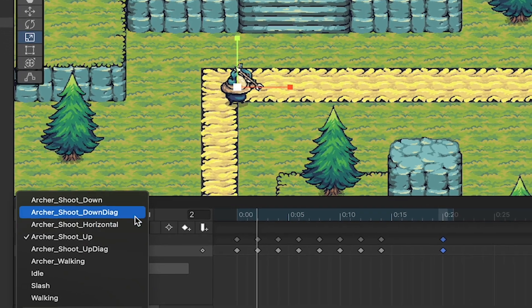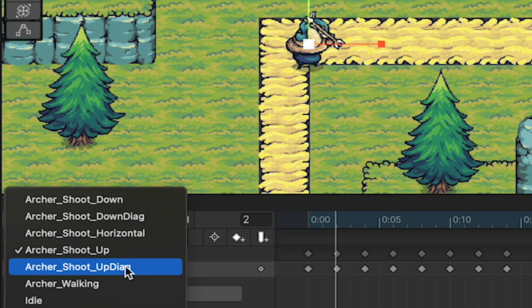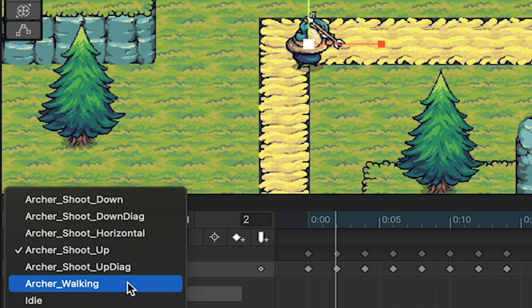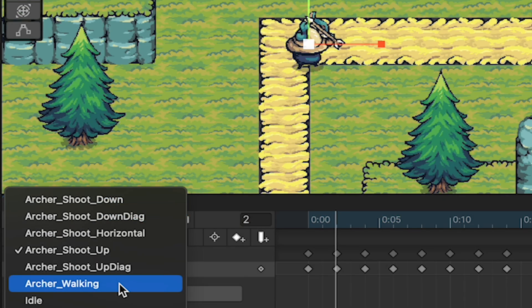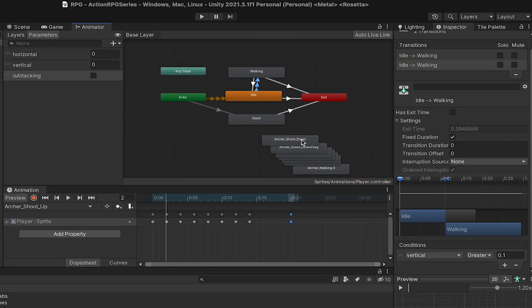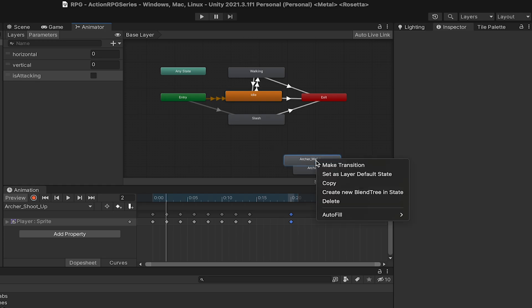At this point you can go ahead and create all of your other directions. You're going to want archer shoot down, down diagonal, a horizontal one which we can reuse for left and right, and the same thing with our up diagonal and down diagonal — we can flip those on either side. After that, you're going to want to create an archer walking as well as an archer idle state. Before we hook up all of these animations, let's just make sure to click on them and turn off loop time. Next, I'm going to go into my animator pane, and all we want to do to get started is just get rid of all of these states that it's auto-created, as we're going to make them ourselves in just a slightly different way.